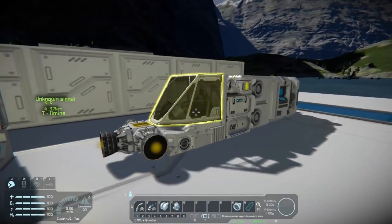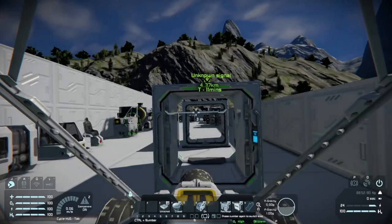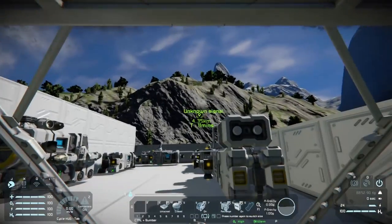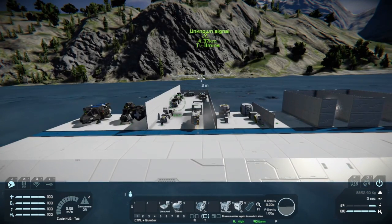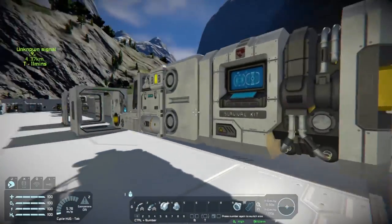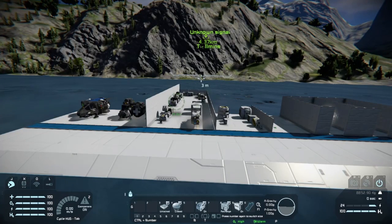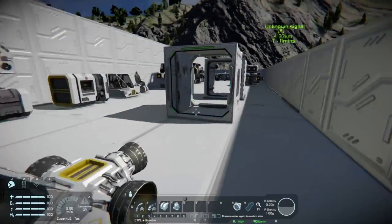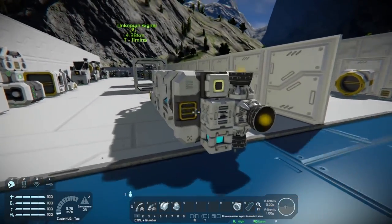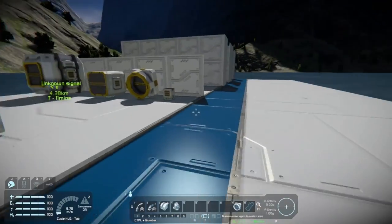One of the cool things about this ship is that I can actually launch it through a large grid door. It very comfortably fits through these doors. Large grid doors or large grid blocks in general are five small grid blocks wide and tall. So if you can keep your small grid in a four-by-four cross section, you can actually fly through these doors. This ship is three by three so it's very easy. A four-by-four ship will also be able to fly through doors, just basically touching on all sides. It's something neat I really like — I've never actually built a large ship where I'd launch small ships out of doors, but I someday will.